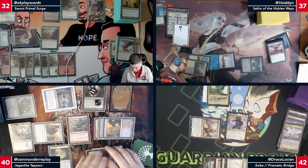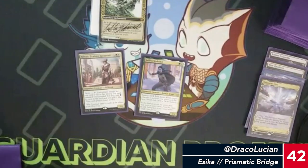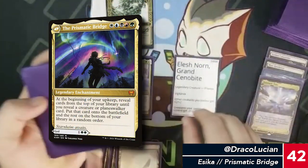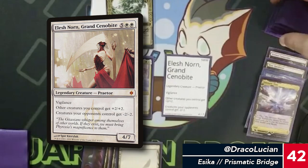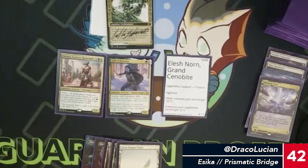I'll use that two mana to play a Perpet— timekeeping house and go to untap. Untap — I'll have a bridge trigger. Let's see what the first card is... that's an Elish Norn!